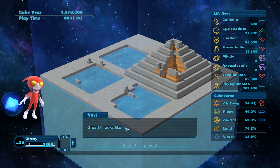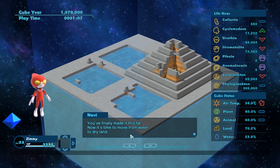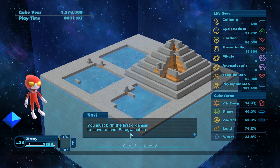Elrathvia was born. Great, it looks like you're getting the hang of this. Finally, you made a safari. Now it's time to move from water to dry land - that's interesting. You must birth the first organism to move to land - Barak... Nath. Almost time. If it goes well, you'll be able to return to your world.